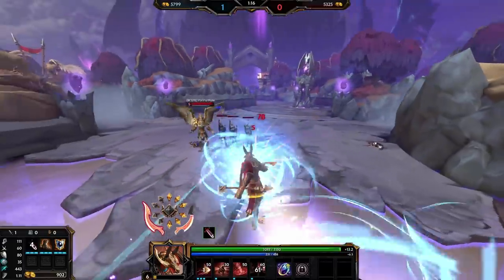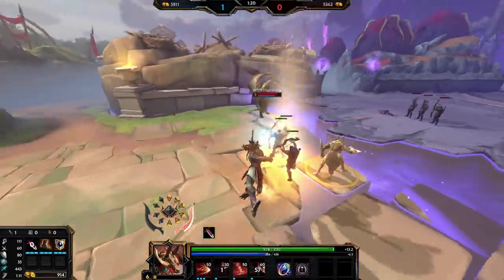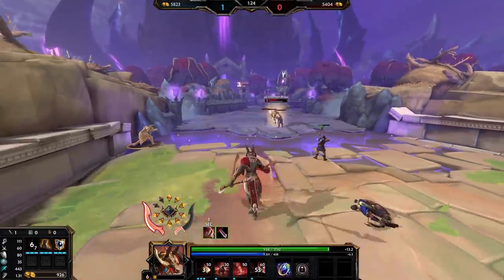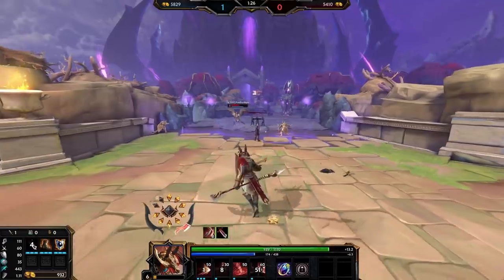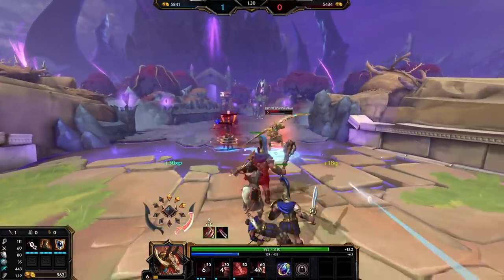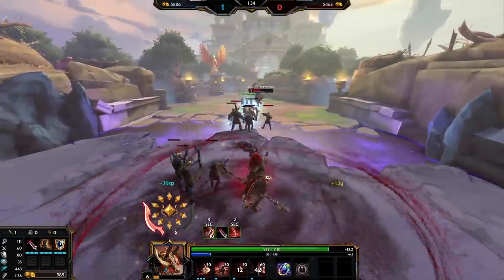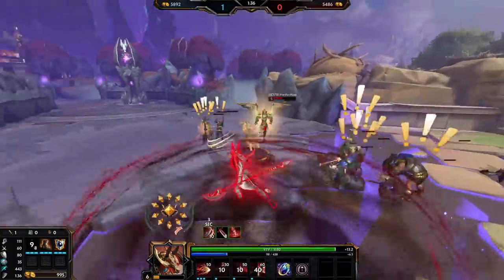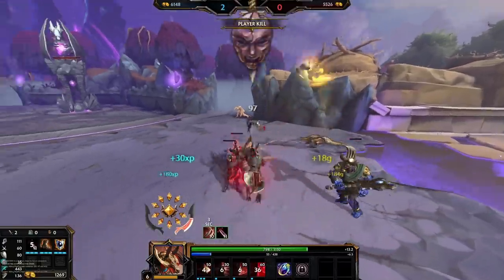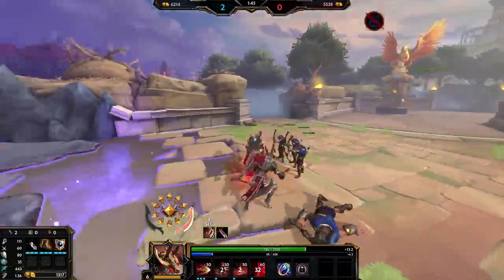Set focuses on sand clone management. You want to be very careful where you place these clones, because it'll determine not only your damage but where you can escape to. In this scenario, Horus dives in aggressively, so Set decides to answer back. Set deploys a clone and uses Skewer to slow Horus, then teleports behind Horus to plan his attack. He uses Skewer and sand clones to get more damage out before securing the kill with a few more auto-attacks.